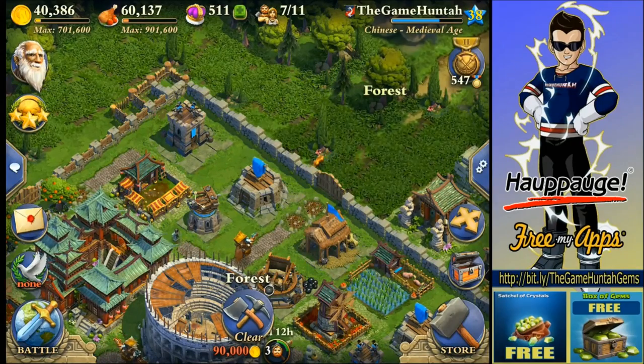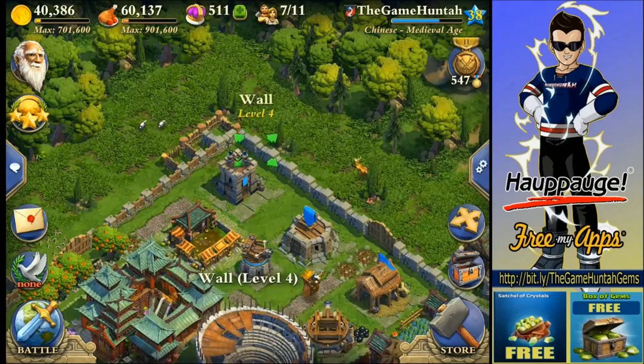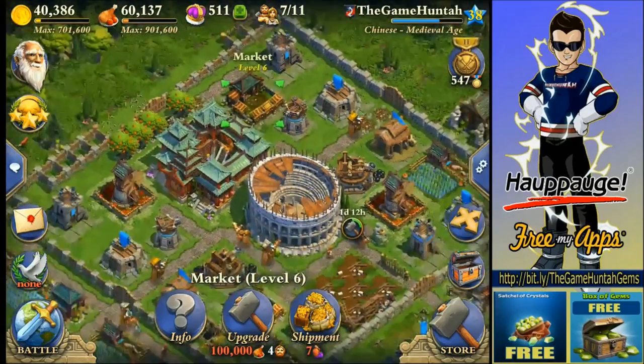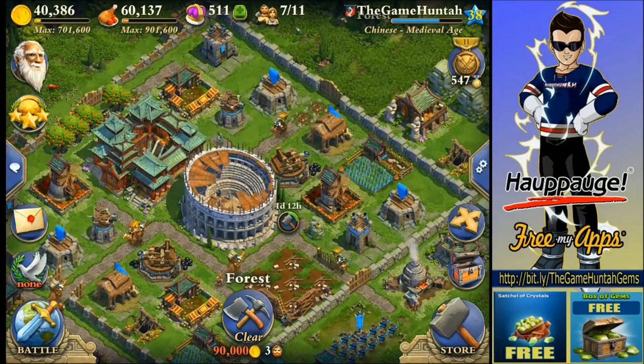Probably I can put the market in that corner and leave the tower in a more centralized position — that would be a good idea. But at the same time, I'm taking the risk that somebody's going to try to steal the market with just a couple archers. If I put it in the location of the tower, they can deploy archers and steal all my gold. I don't really care about medals at this point — I care about protecting my resources.